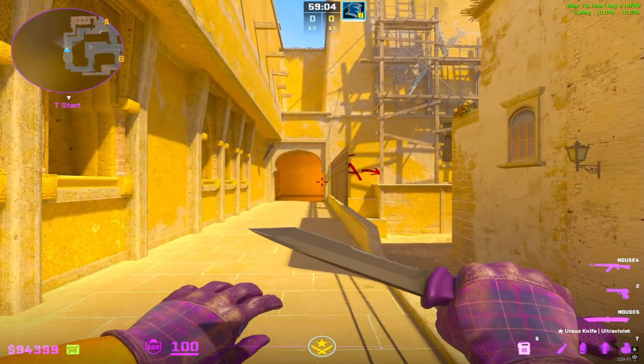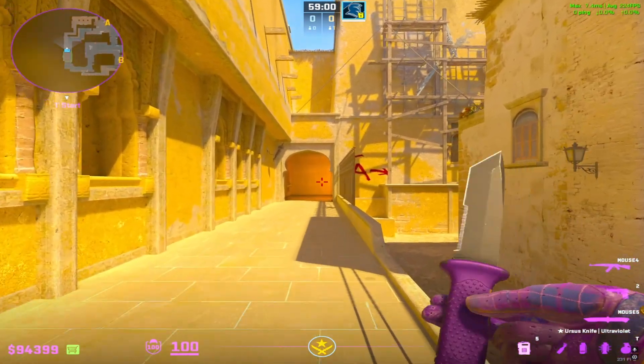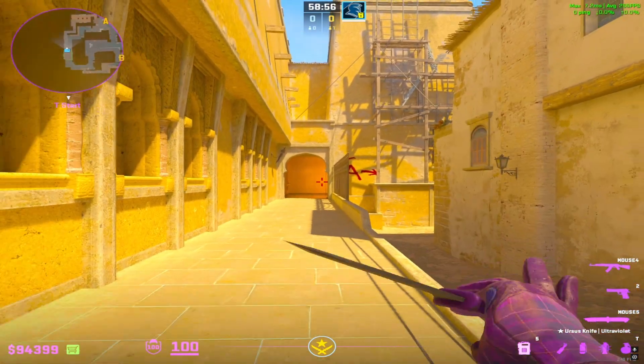Hey guys, I'm gonna go over a quick 2-3-0 A-Split setup here on Mirage. I'm gonna show each player's POV one at a time and the util that they throw.